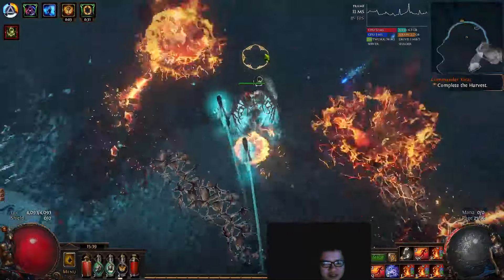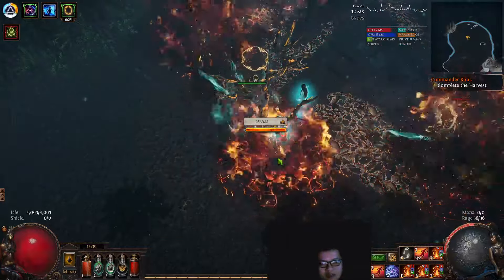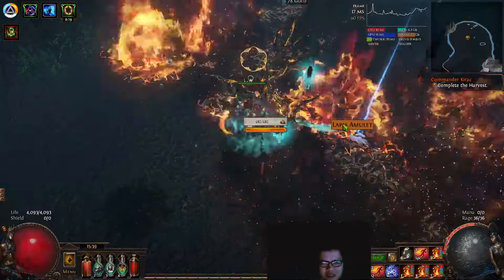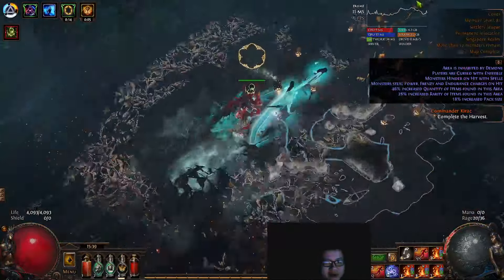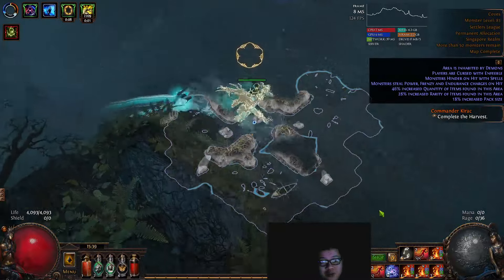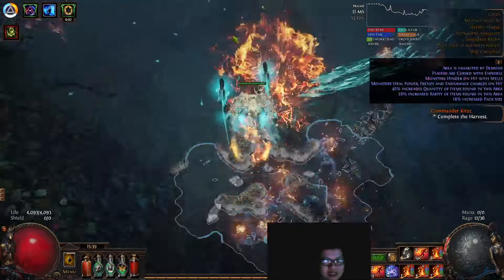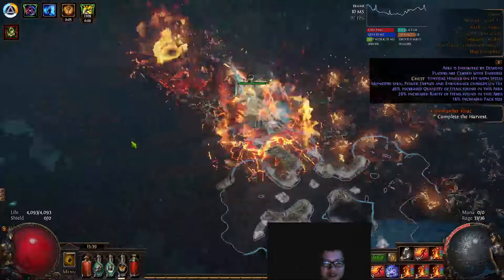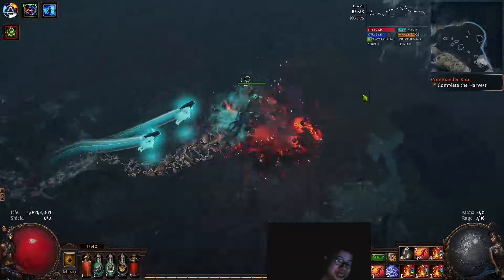I have not even finished getting all the atlas points — I am around 80 points right now. But it is doing very, very well. For the very minimal investment, the performance has been absolutely amazing. Granted, this one actually got carried a lot by the superior mechanic of the skill. The skill itself, Volcanic Fissure of Sneaking, is an absolutely amazing skill.